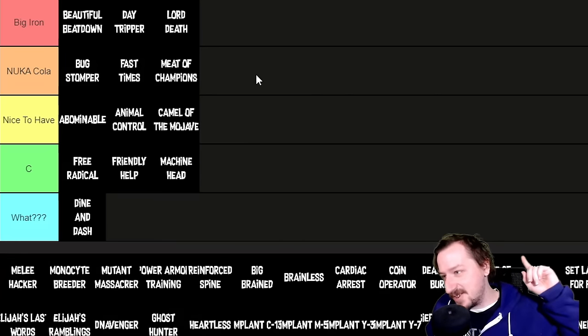Reinforced Spine is my favorite of the bunch — it gives +2 Strength, which is fantastic. If you start with 7 Strength, add the SPECIAL implant for 8, then take Reinforced Spine, you're right at 10 Strength with no wasted points. It also gives 2 damage threshold on top of that. It's fantastic for melee, unarmed, heavy weapons, or just carrying more loot. You do lose the uncrippled torso benefit from Spineless, but gaining one more Strength and one more DT is absolutely worth it.